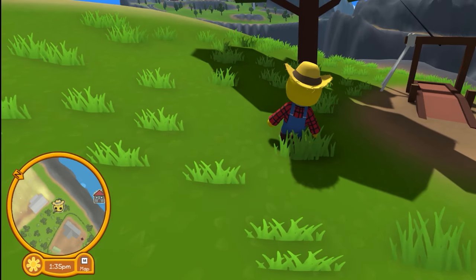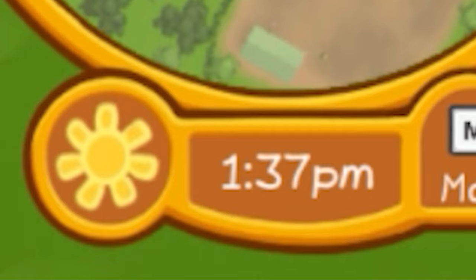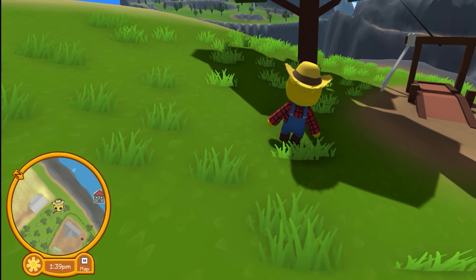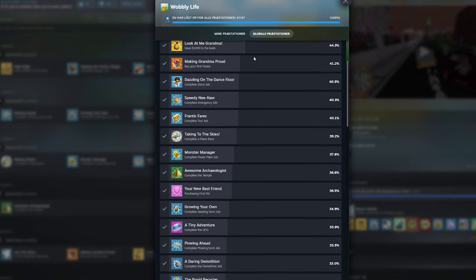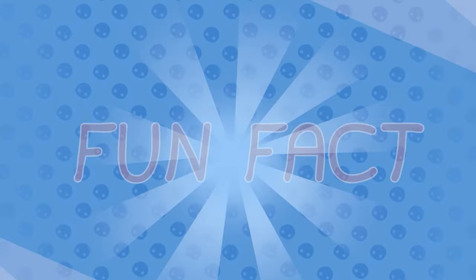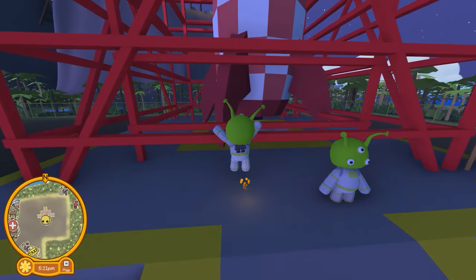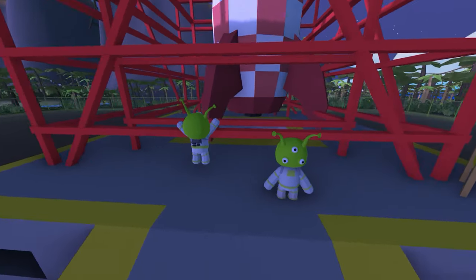The update also included the in-game cloud as well as the weather icons. Now you could also unlock achievements through Steam. A jetpack that you could unlock with the Pizza Job was now a functioning jetpack.